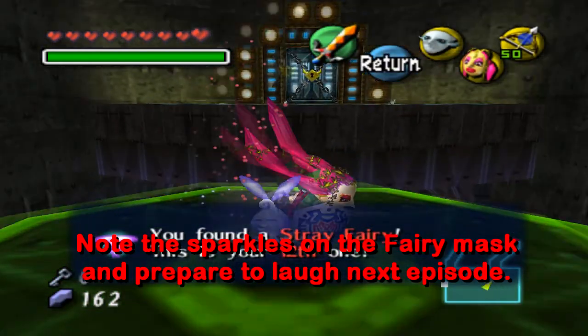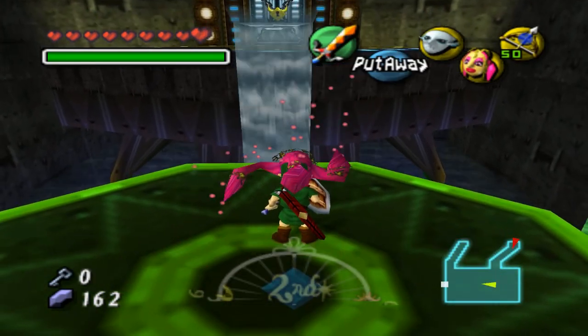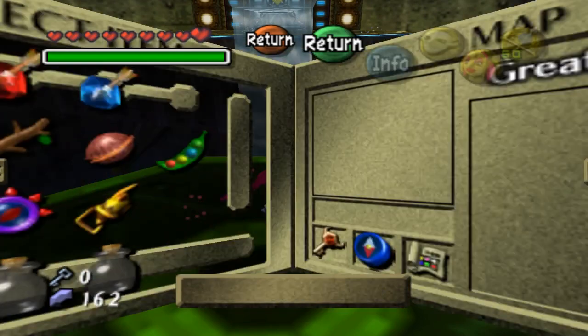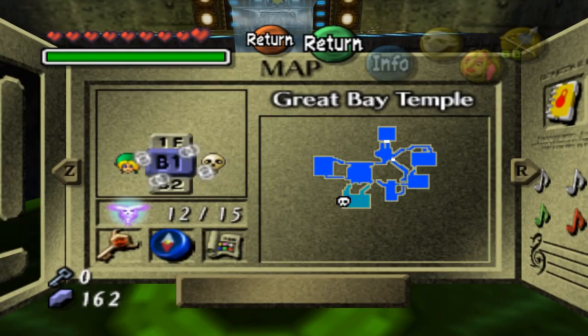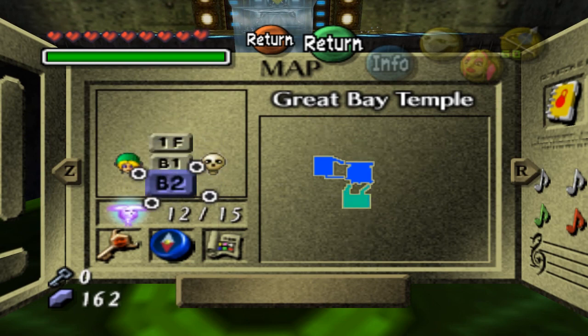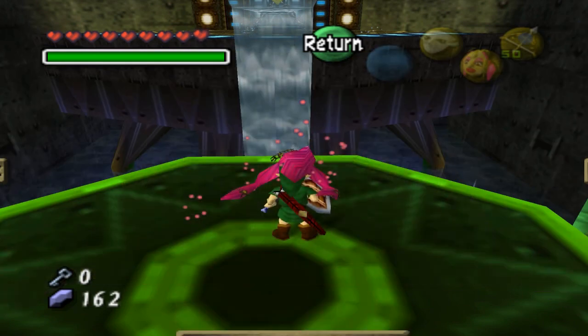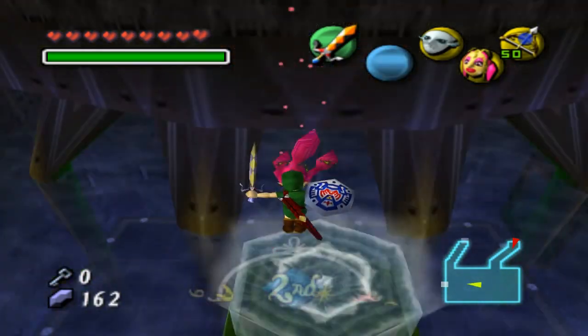Right over there is the boss door, but I guess we're not gonna go there yet because we only have 12 stray fairies. Basically what I'm going to do is next time look for the fairies, get the fairies, face the boss. See you next time on Majora's Mask — this has been Peteyboo, and goodbye.